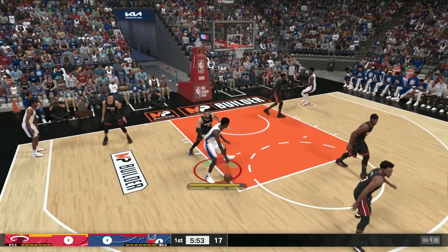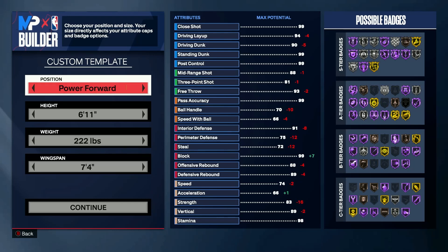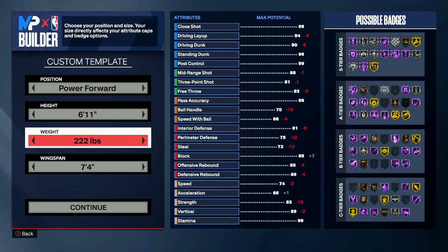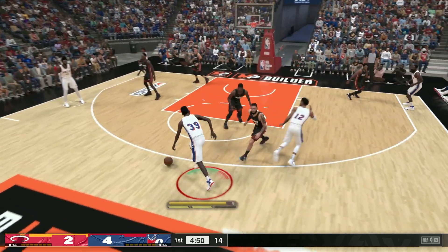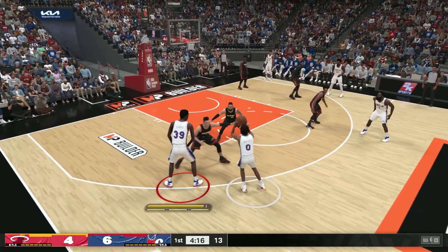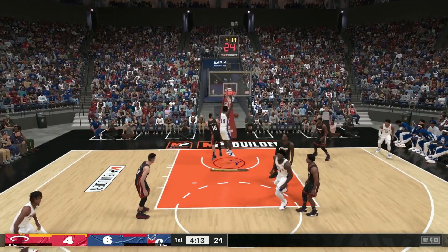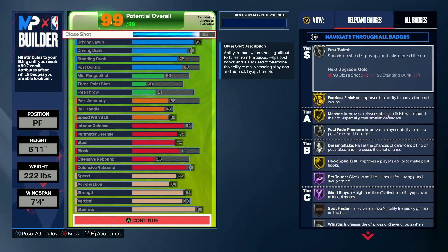To be an absolute handful at both ends of the court, you need to try our inside scorer build. Have your height at 6 foot 11, weight at 222 pounds, and a wingspan of 7 feet and 4 inches. You'll mainly be a physical presence with the ability to attack the basket due to your size and wingspan. Being as light as you are though, you'll have some speed as well to blow by your man and throw down some pretty impressive dunks.